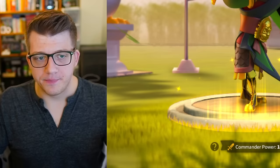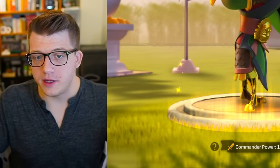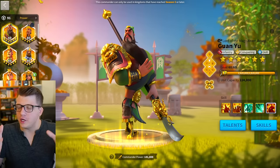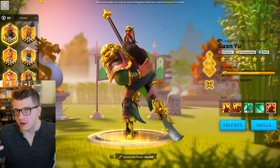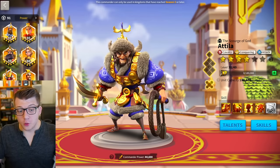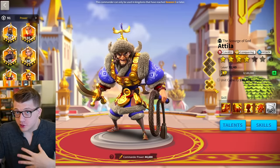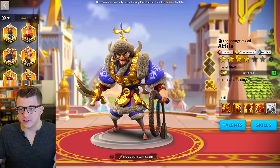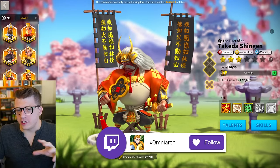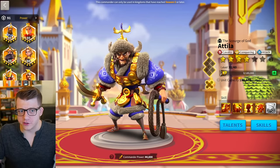Tip number one: which commanders to use. The AOE commander pairs I showed are great options that will really help you farm a ton of kills in big open field fights. A lot of people point to Attila with Takeda or Attila with Nevsky as a way to farm personal kills in the open field. Attila Takeda still performs well — it's showing its age a little bit, but you can definitely still farm a bunch of kills with it. You can use Nevsky instead of Takeda, since Takeda doesn't have that many uses these days except for city rallies.